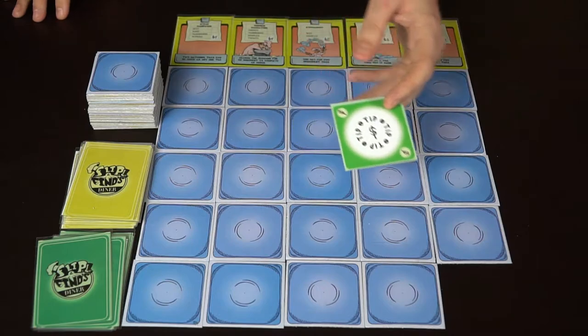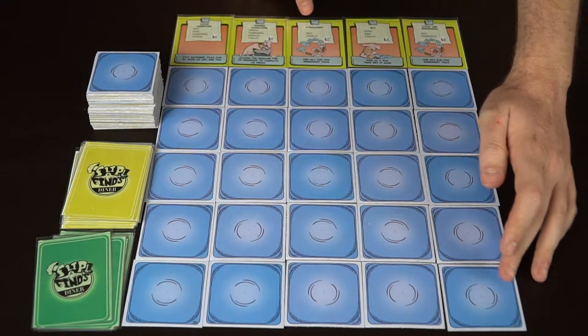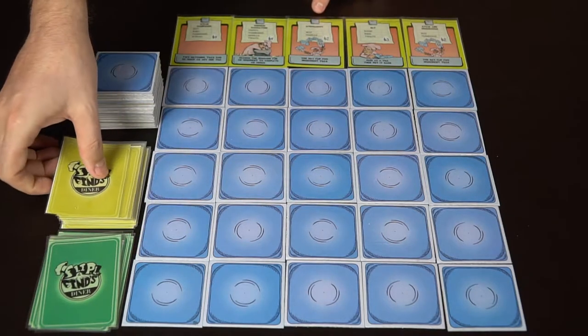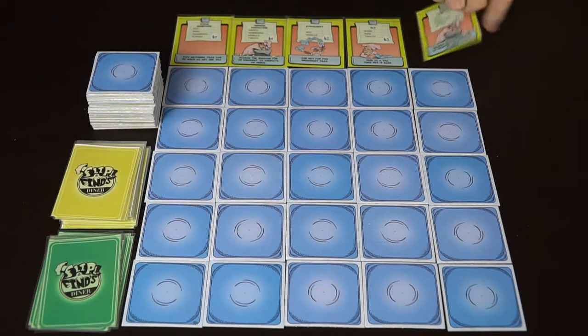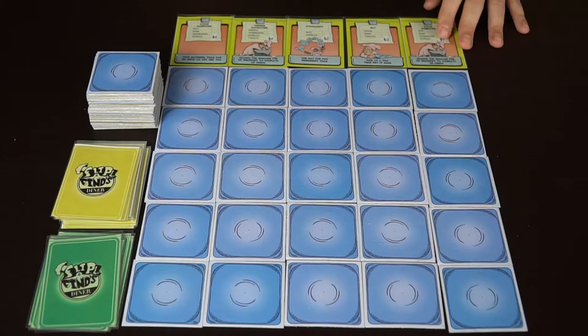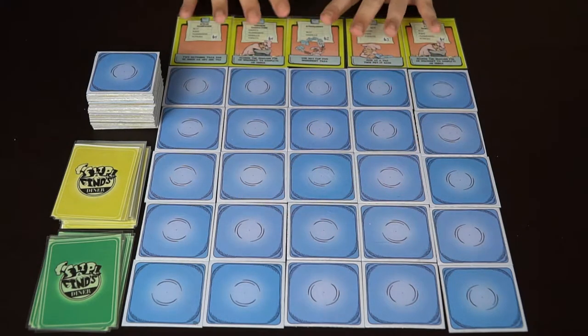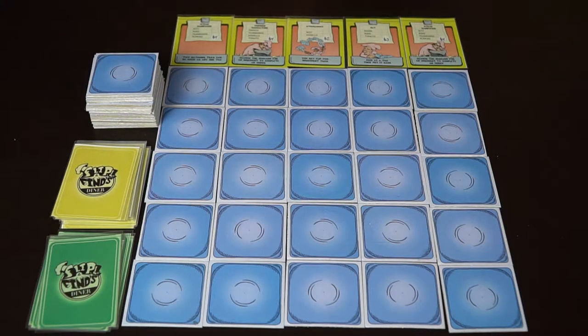For instance, this card says beef and noodles. If I were to flip over beef, noodles, and this tip, I would get that card as well as a tip card. As menu items are collected by players, a new menu item will come up onto the board. Whenever you've taken off ingredient tiles, you discard them and replace with new tiles from the tile deck.